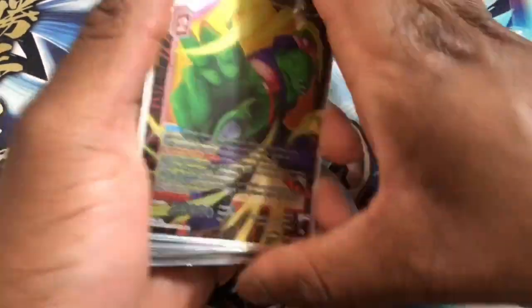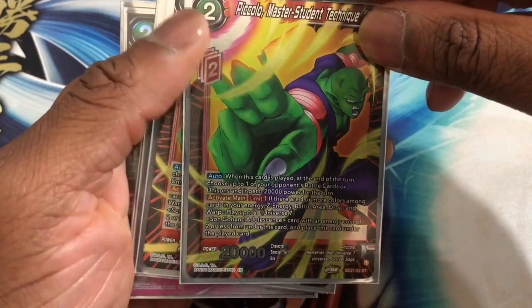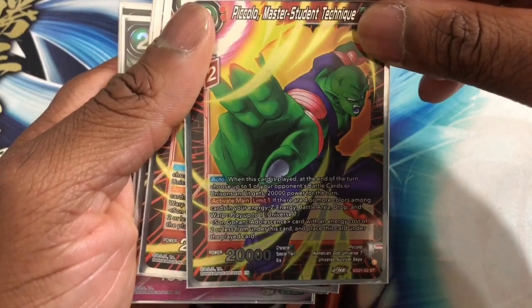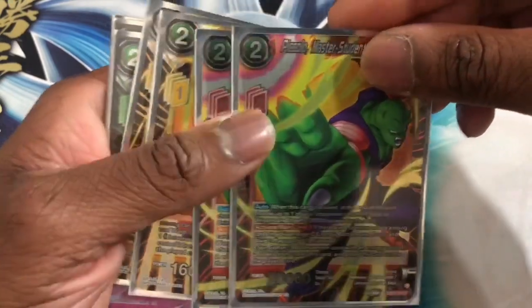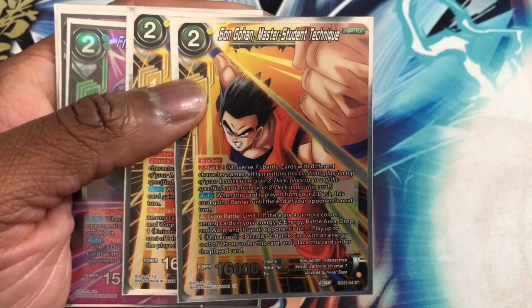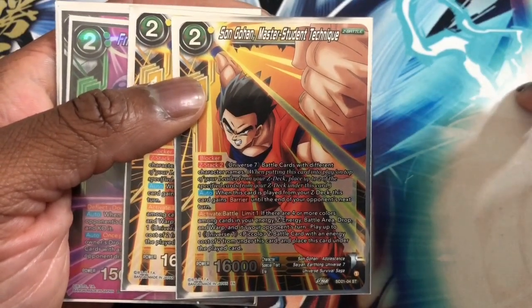For the Zenkai cards, we run two Piccolo's Mastering Technique. When this card is played at the end of the turn, choose up to one of your opponent's battle cards and place it against your swing — powerful turn. Activate Main Limit One: if there are four or more color cards in your Z energy battle drop and warp, play up to one U7 Son Gohan Adolescent with energy cost two or less from under this card, and place this card under the played card. We also want two Son Gohan Master Student Technique — it is a Z-stack and a blocker. You can place up to two Z cards underneath it. When this card is played from your Z deck it gains barrier until the end of your opponent's next turn.